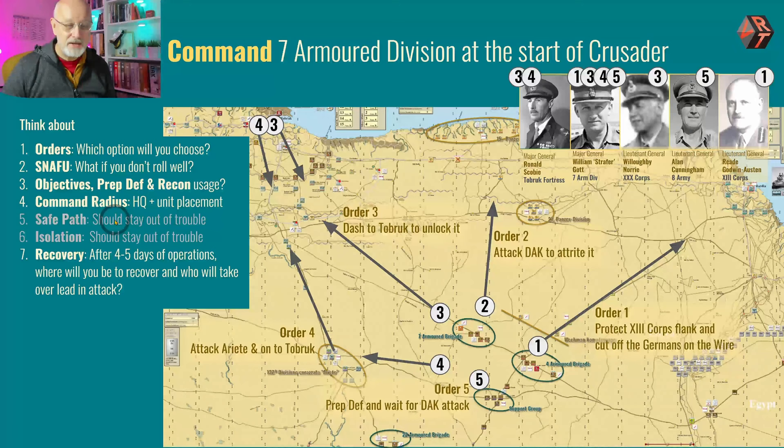The command radius is something to bear in mind — this is a big piece of desert. You should be okay for safe path and isolation; it's pretty hard to trap people in Brazen Chariots. You have to go out on a long limb before that becomes a problem, although potentially it is a problem for route number three via Sidi Rezegh, because your 7th Armoured is here, Tobruk is there, and your supply is down on the edge of the map. Perhaps most importantly and under-thought-about is: what are you going to do when the 7th Armoured Division runs out of puff? Which is likely to be in four or five days. Where is going to be a safe place where they can lager down and recover for a turn or two once they've reached fatigue three, or even four if things go very badly?